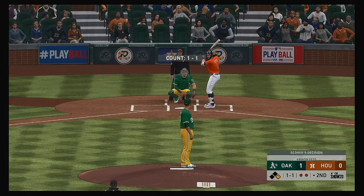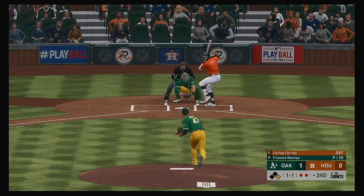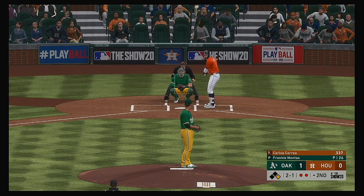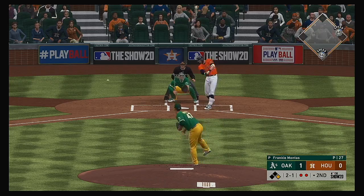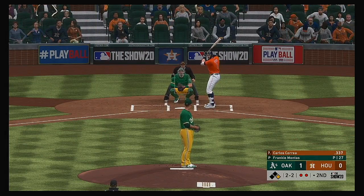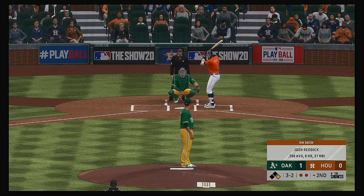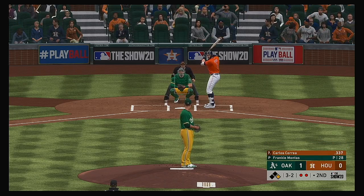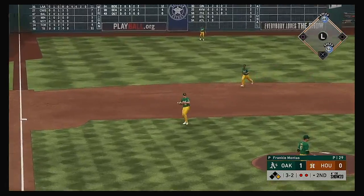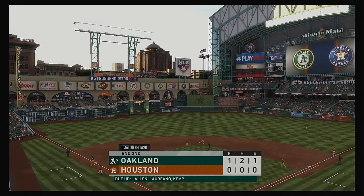So next to swing the bat will be Carlos Correa. He went deep in the contest last night. He lays off this one down and in for ball two. Hit hard to the right side — foul. A full count as that misses. It's three and two now. Good spot for an RBI — put the ball in play with the runner in motion. Hit sharply on the ground, throw on to first, and that error won't come back to haunt him as the inning is over.